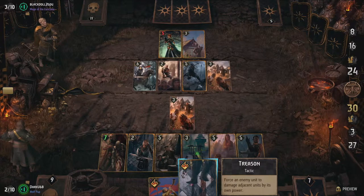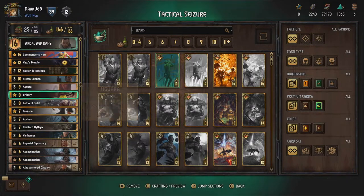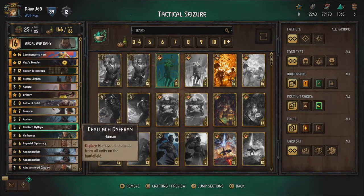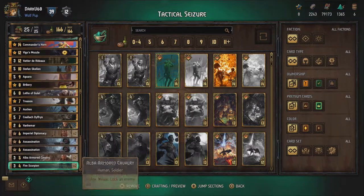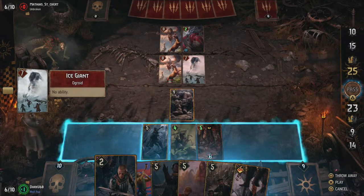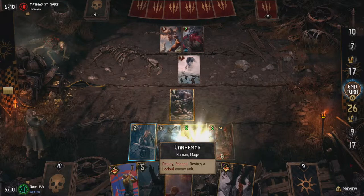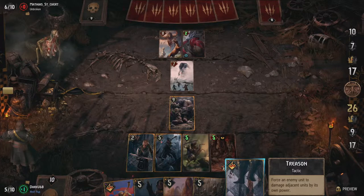We can do a lot of locking ourselves as well. Not counting Vigo's Muzzle, we have five cards that can lock enemy units: Diaguara, two Alba Armored Cavalry units, Aux, and Letho of Gullet — though Letho can only do so if Aux is in your hand. These cards should be enough to counter any engine cards your opponent plays. We also have Vanomar, who can destroy a locked unit, allowing you to lock a high-powered unit first and then destroy it outright. With a provision cost of only seven, Vanomar can generate a lot of potential in one go.